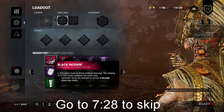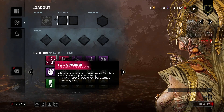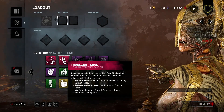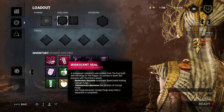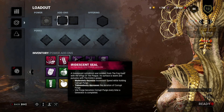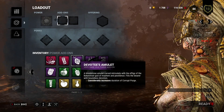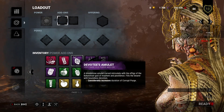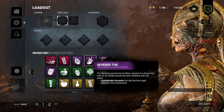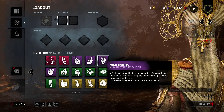Black Incense: Survivor auras are revealed to you for 5 seconds when they vomit. Iridescent Seal: Moderately decreases movement speed while holding Corrupt Purge; tremendously decreases the duration of Corrupt Purge; Vile Purge becomes Corrupt Purge every time a generator is completed. Devotees Amulet: Considerably increases duration of Corrupt Purge. Severed Toe: Considerably increases the rate survivors gain infection from interactions.